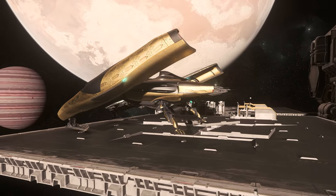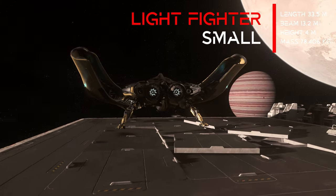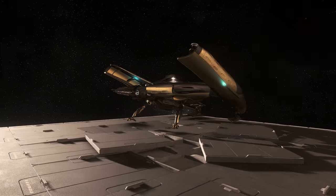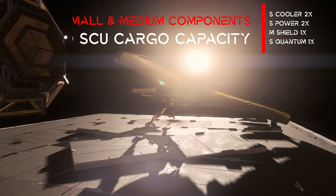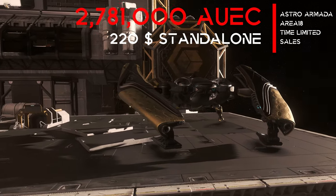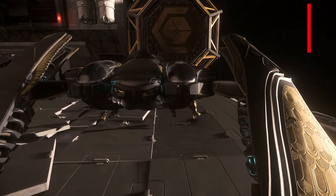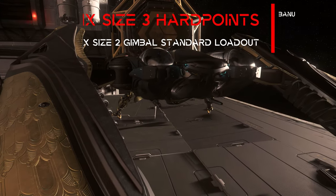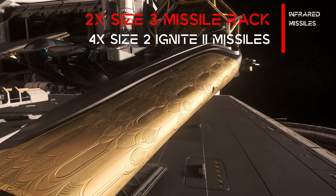The Banu Defender is classified in size small, as a light fighter, whereby the dimensions are in the upper range of this category. Due to the special lightweight shell, the weight is kept within limits. The components are mainly used in the small size, but the Banu Sukurant shield in medium size offers a unique selling point in the light fighter category. At just under 2.8 million Alpha UEC at Astra Armada in-game, or $220 standalone at limited time sales, the Defender is no bargain. The armament with 4 size 3 hardpoints is analogous to the Cutlass Black and offers a plus in firepower on average for light fighters.